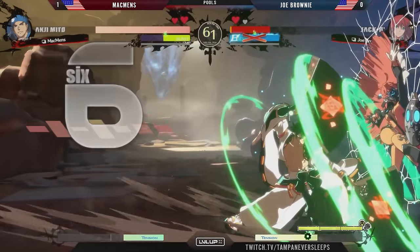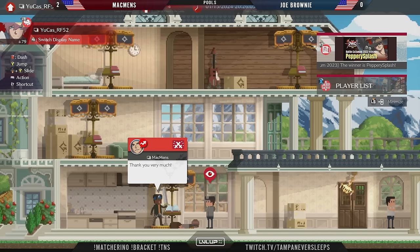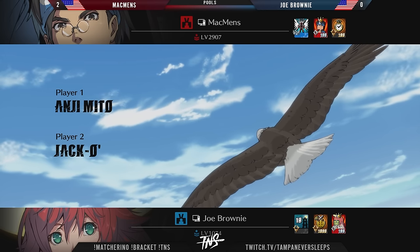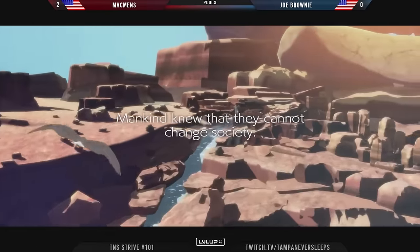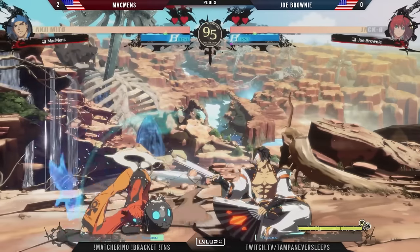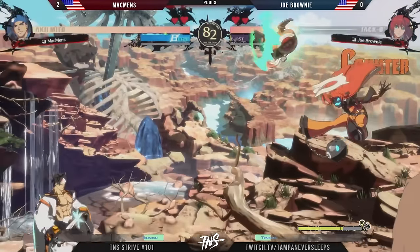Plus frame advantage with a couple fan tosses. Late PRC to catch out Joe Brownie swinging to take their turn back — MacBends puts another game on the board 2-0. Very aggressive from MacBends. The key layer is awareness on the approach to shut down minions. Joe Brownie doing their best but it's also dissuading them from playing their traditional game plan — usually having minions locked down, but now fully focused on defending and trying to get space away from MacBends rather than putting minions in front for some breathing room.